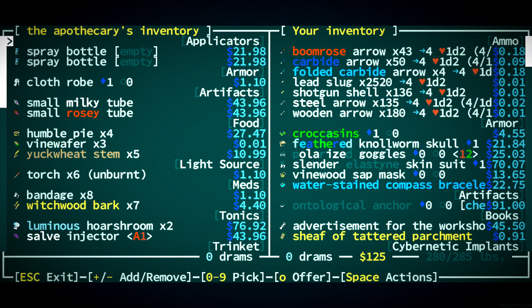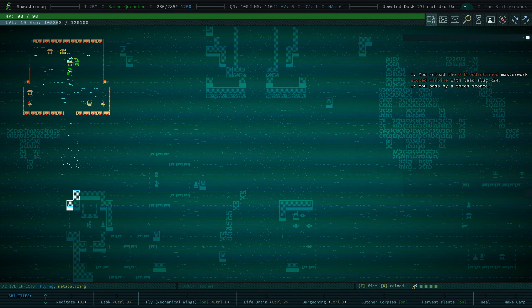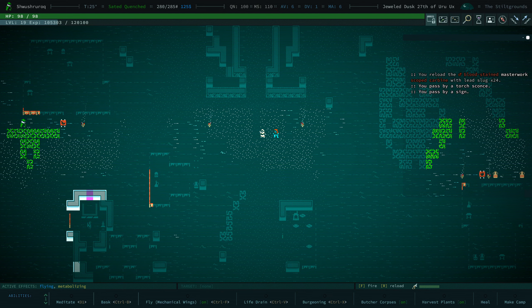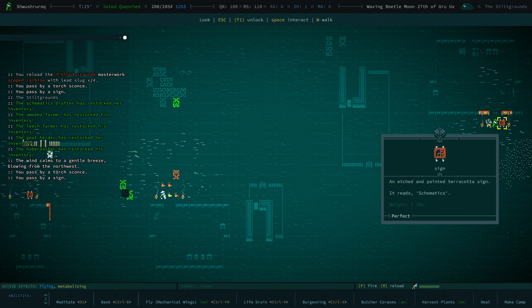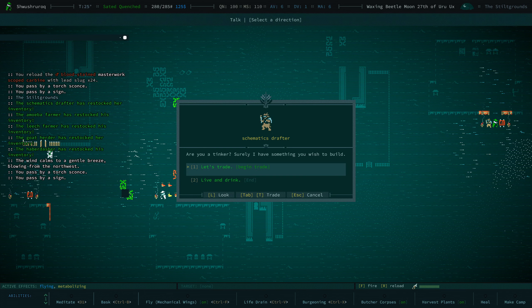Hey apothecary, you got anything for us? Luma to source rooms — we can get those ourselves. Let's just go around to all the shops again. This is schematics.